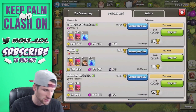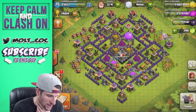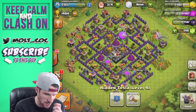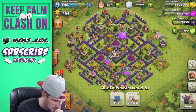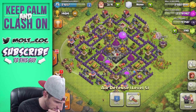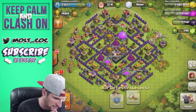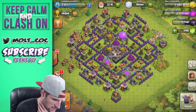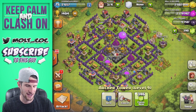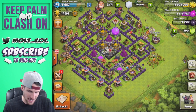I've been farming, so let's start off with an attack and see what we can find. We're definitely going to be upgrading some stuff in this video — I can upgrade a Tesla, and I can upgrade an air defense. One of my air defenses is level six so it can't be upgraded anymore. I have two more to upgrade to level six, and we're upgrading our last archer tower to level ten right now — super stoked about that.